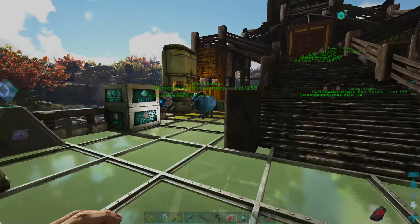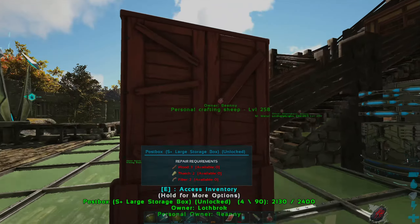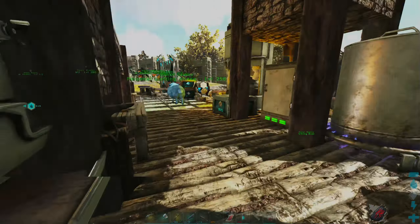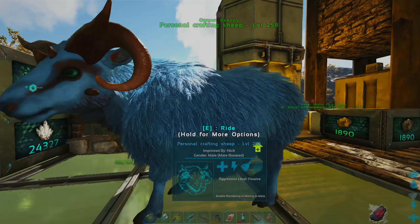We've come back home just to get a megalodon saddle. This is the personal crafting station and this right here is the large storage box that is our post box — they contain some amazing gifts. You know what, we're here — let's just do it now. Let's have a look.